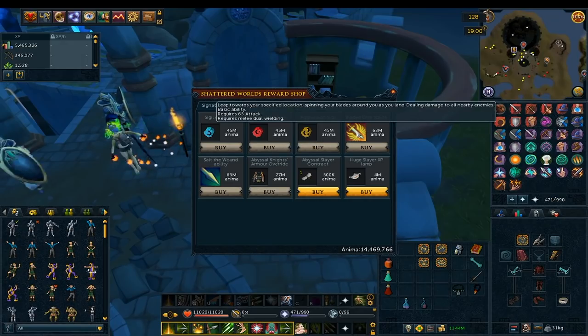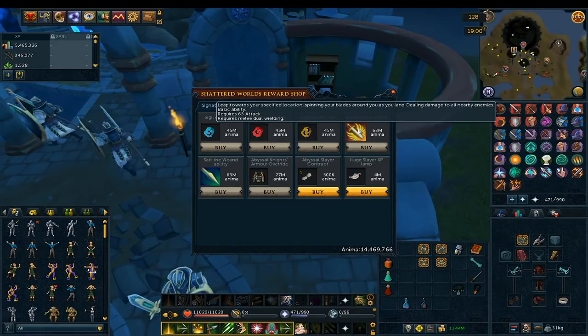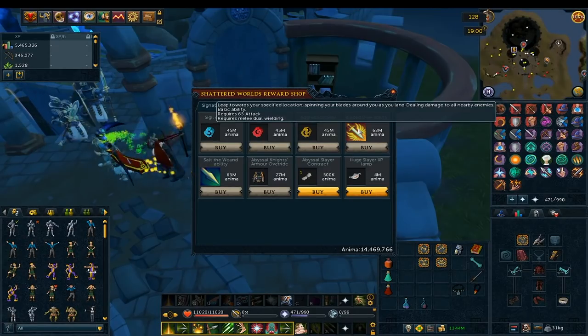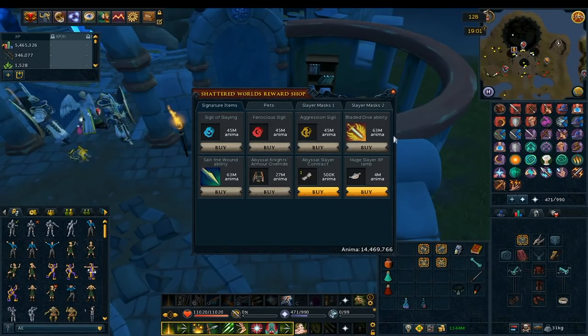The next thing is going to be the two new abilities — what most people will be wanting from this minigame. The first one basically sounds like a Barge-type ability where you jump at your enemies and deal damage in a flurry, like a Barge-Hurricane hybrid. It's a basic ability requiring 65 Attack, and it costs 63 million Anima, so it'll be a little while before I unlock that.